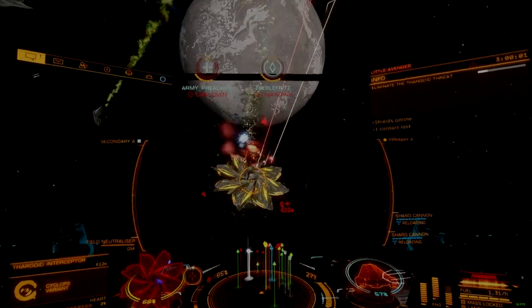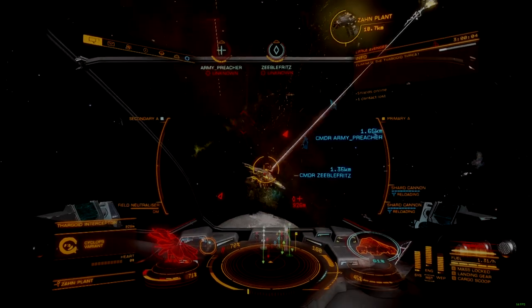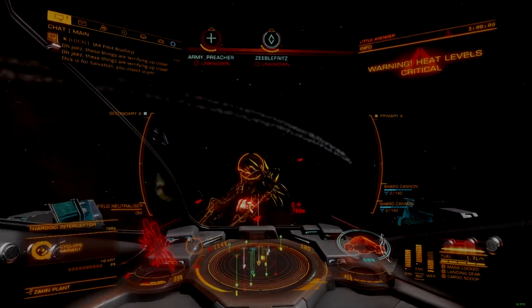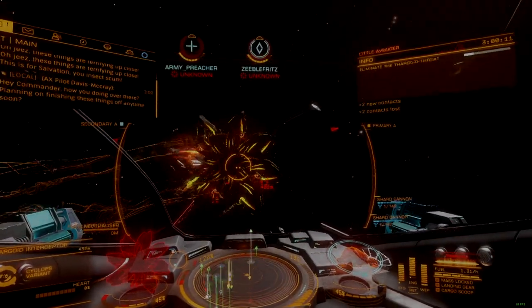The Viper also works well as an interceptor-focused ship. It's fast enough to outrun Thargoid interceptors and the swarm when needed, and it still packs in enough weapons to kill Thargoid hearts quickly.